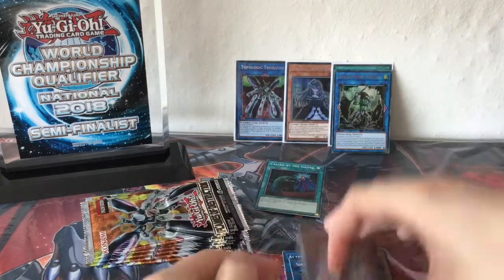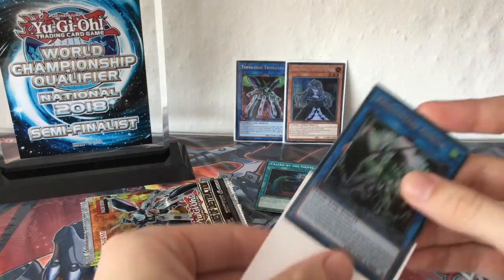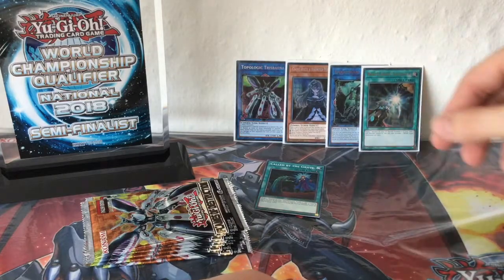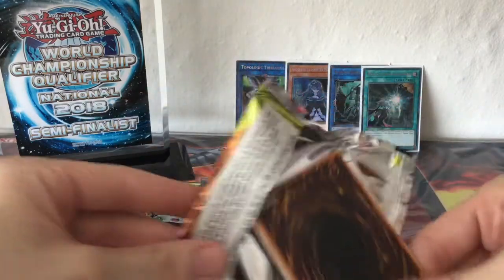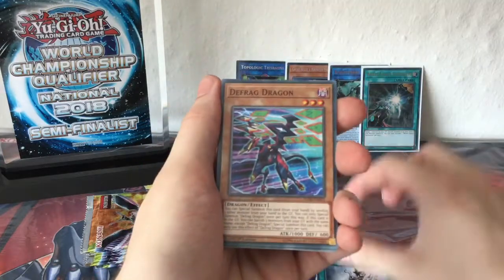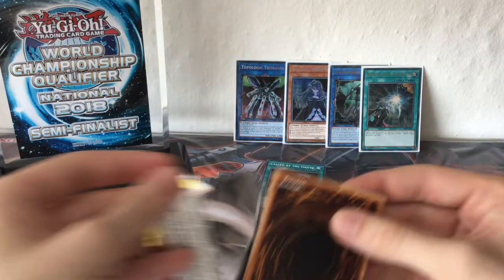We got the Nightmare Goblin — woo! Another cool ultra rare. I think this is the third one — the first was the knight, then the Elemental Triangle. So we put it up here and open a new pack. I don't think we're going to get a third secret out of this box — something's wrong hehe. Not a single Waking Dragon and only one Call of the Grave — I know it's a short print but still.